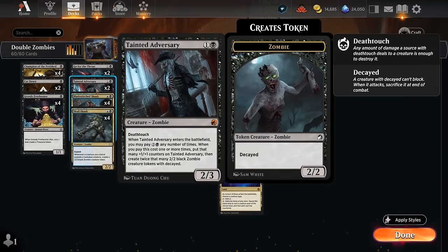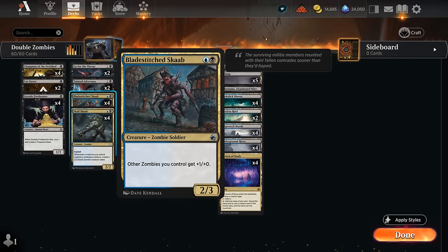We need a lot of zombies for the deck to function. Tainted Adversary as a 2/3 deathtouch is an excellent blocker early, and later in the game we can sink more mana into it to make those decayed zombie tokens and get additional +1 counters. It's not the best with Roaming Throne, even though we can double the trigger — we still need to pay for the extra copy, so it's not all that helpful.